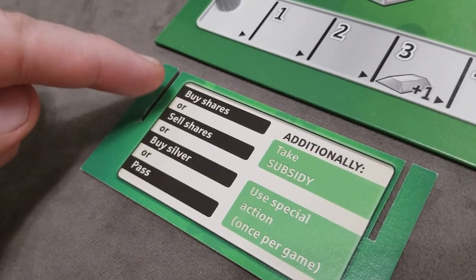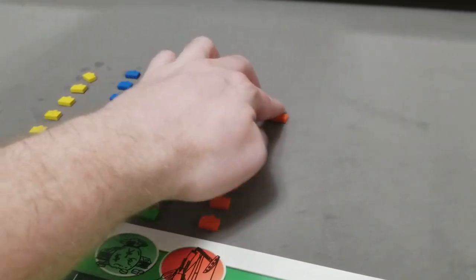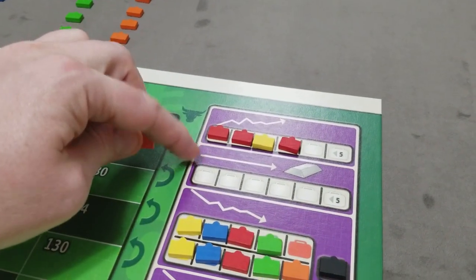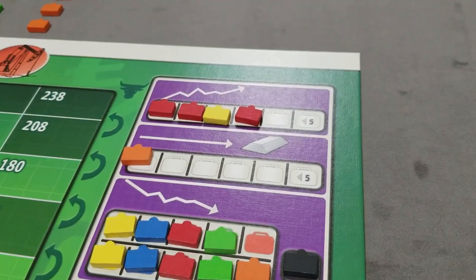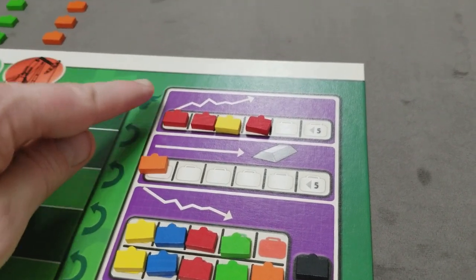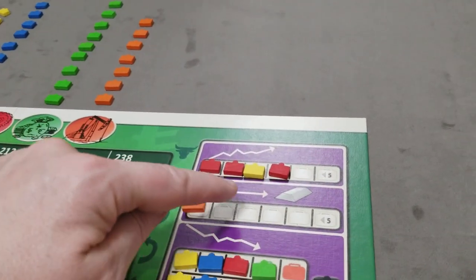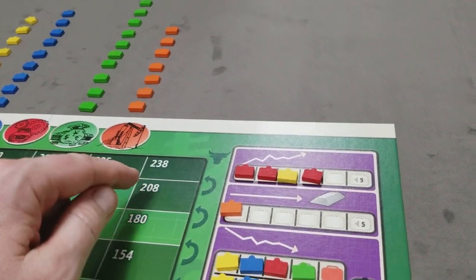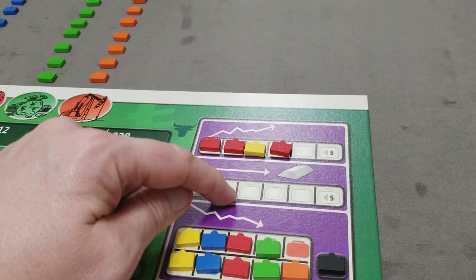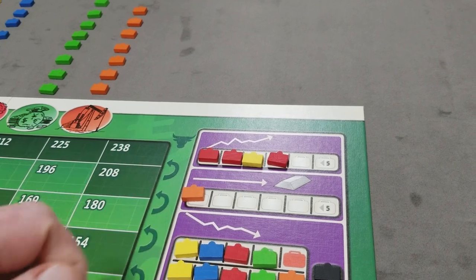The final action a player can take is to pass. Whenever you pass, the player selects one briefcase of their choice from the market and adds it to the silver purchase table. At the end of the turn, you would still check if a price adjustment was triggered. Keep in mind that if the last briefcase of a color is removed during a buy silver or pass action, you always adjust that stock one space to the right. Also, if the third of a color gets added to the silver purchase table, that stock price would slide one to the right.